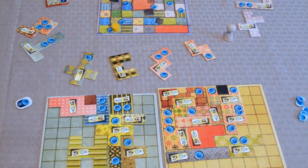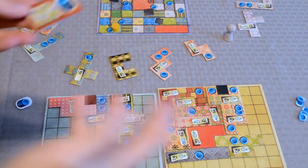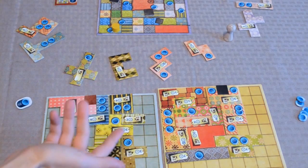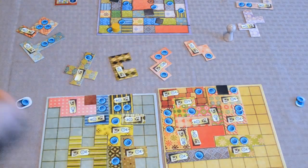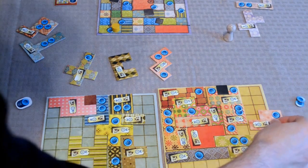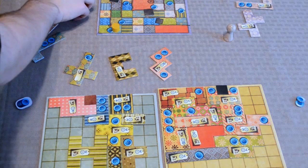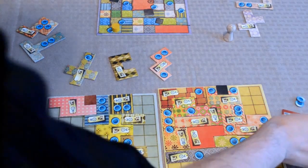Regarding the special 7x7 tile — whenever a player manages to create a 7x7 grid on their quilt, they receive this tile immediately, worth seven points at the end of the game. For example, if yellow pays three buttons to place a tile that completes a 7x7 grid, yellow gets the special tile and earns seven victory points at end of game.